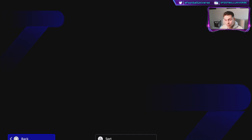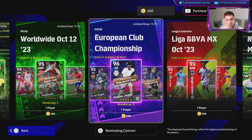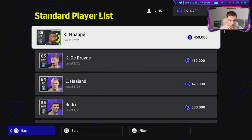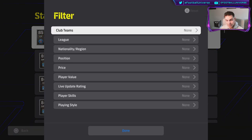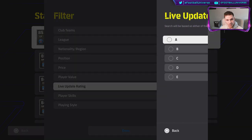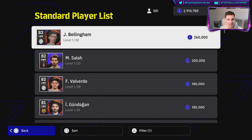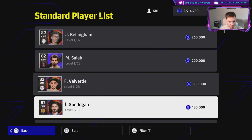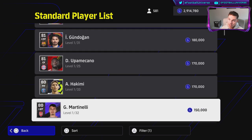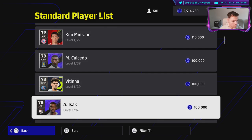For example, Ter Stegen gets a card but he's on D rating. So what does this really mean? It just makes an ability change to their stats — that's all. You can check this two ways. The first way is to go into the standard player list, press triangle or Y on an Xbox pad, go down to live update rating, click A, and that will sort all the players on A form this week. Nice and handy — you've got Bellingham, Salah, Valverde, Gundogan, Openda, Mecano, Hakimi, and so on.